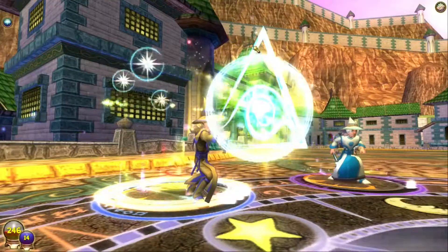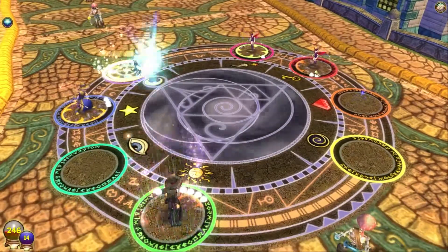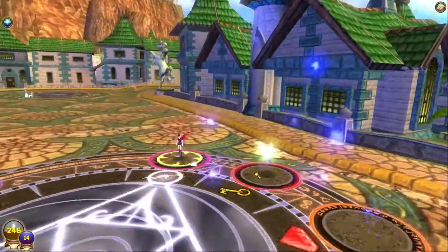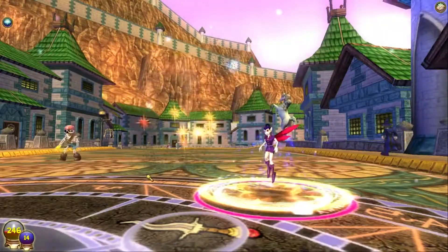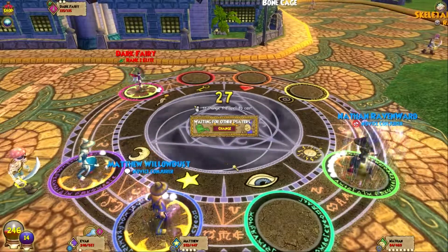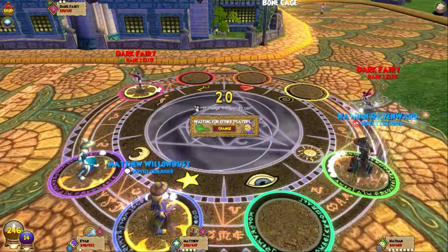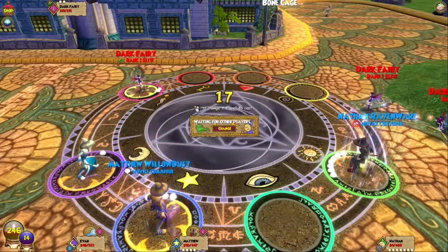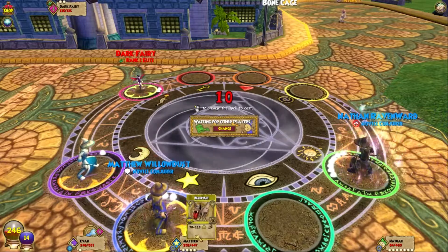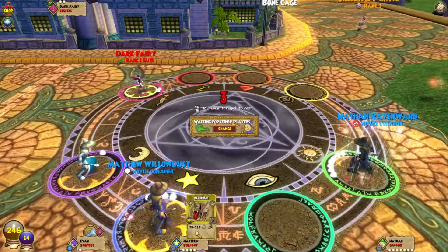Around each of the enemies you can see their health — each time you attack it shows their health going down to zero, meaning they're dead. It lets you know when someone is almost dead or needs to be healed. It also shows what they are: sun icon, their name, health amount, pips, and school. It also shows which enemy you're targeting with a dagger icon. His spell is a Blood Bat doing 70–210 myth damage — he's a Myth school enemy.